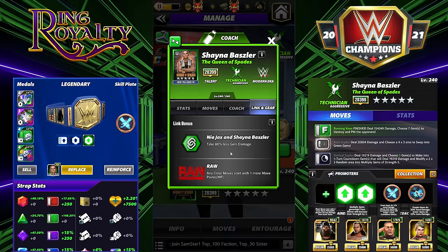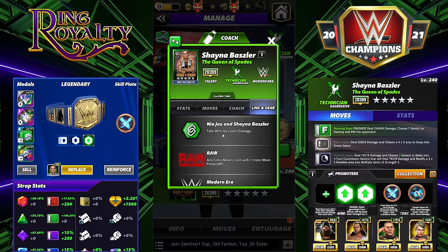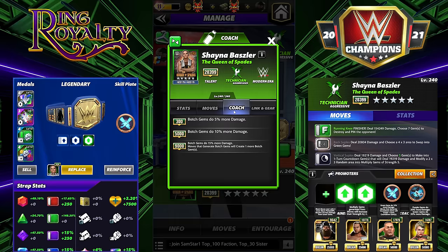She has a couple links. She's got the Nia Jax and Shayna Baszler link — take 80% less gem damage. And she has the Raw link — any color moves start with one more move point. It looks like she's going to have a really good link, and modern era gems do 5% more damage. With Nia, for those female-female showdowns, that could be pretty interesting.